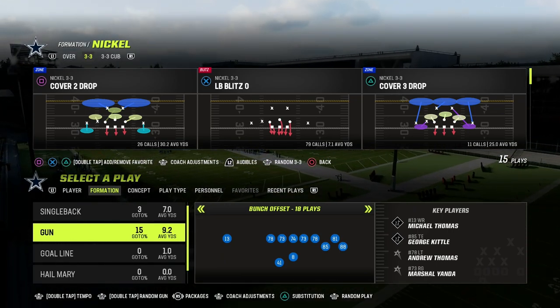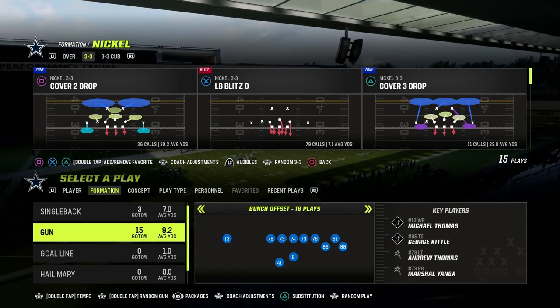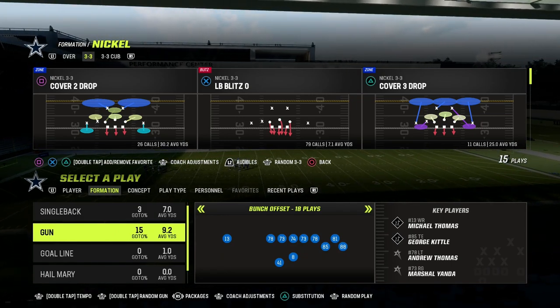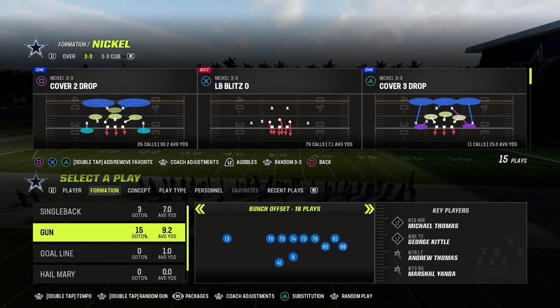What I'm about to show you are the top five route combos in Madden 23. These are concepts that can actually apply formation to formation. I'm going to be teaching them to you today out of the Bunch Offset in the Indianapolis Colts playbook, but you can literally cross-apply this to any formation in the game.